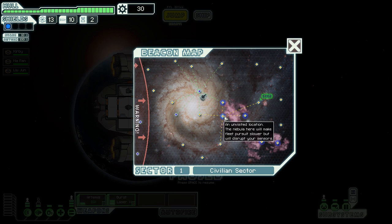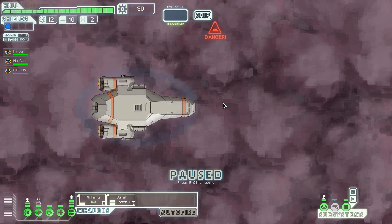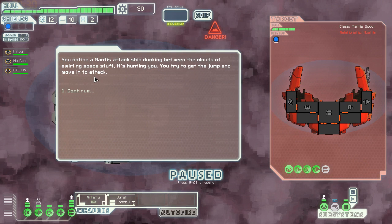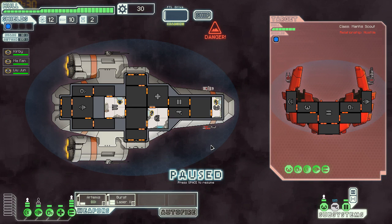I don't like going into nebulas — they usually affect your shield or your vision. There's always a baddie in here — a mantis. My sensors are disabled, which is what usually happens in nebulas. This guy has a beam weapon. A beam can cut across multiple systems but cannot pierce shields, so he has to take my shield down first. He also has a heavy laser — he can disable my shield first and then use the beam. That's usually how they do it and it causes significant damage across multiple rooms.